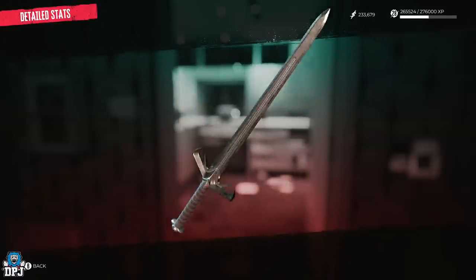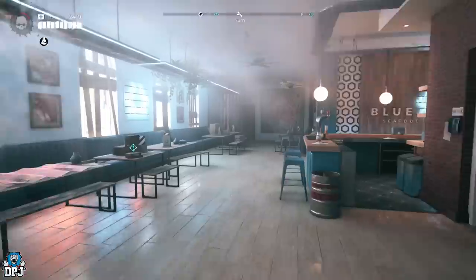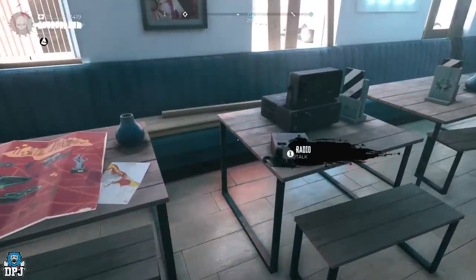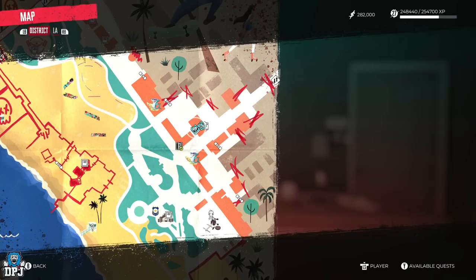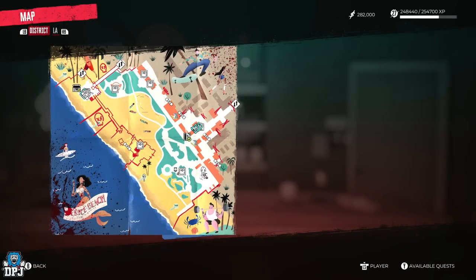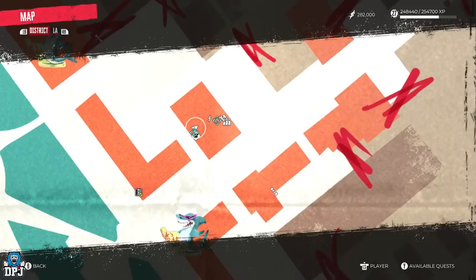This legendary weapon is rewarded to you after you complete the mission Beacon of Hope, but this is the end of the quest line which starts off way earlier. To get to this point you first need to do a side quest called It Came From Monarch Studios.